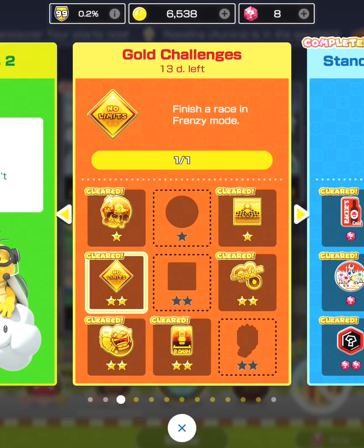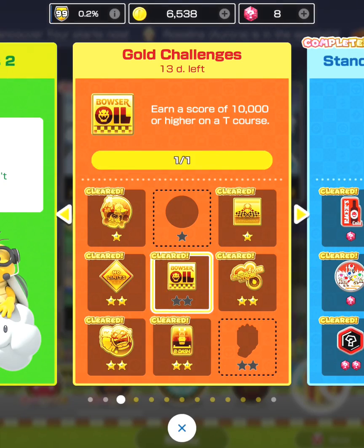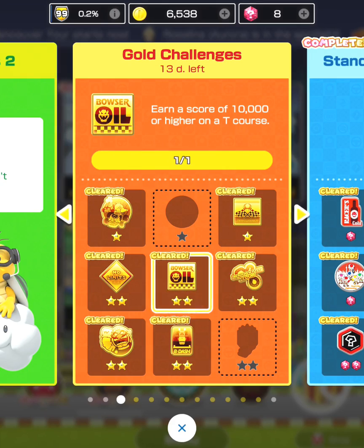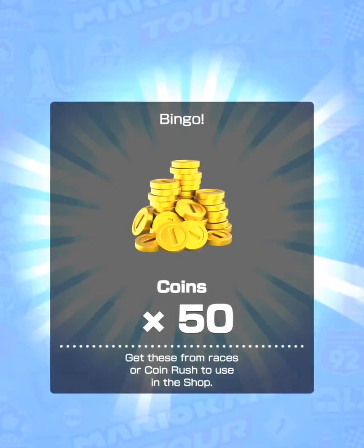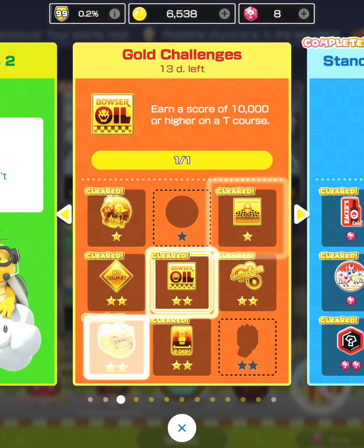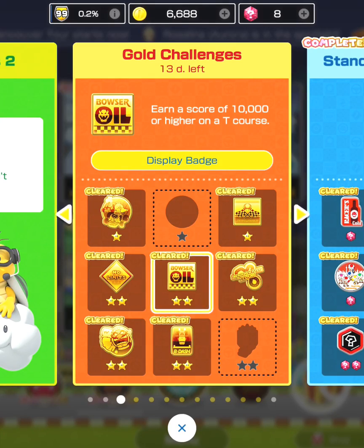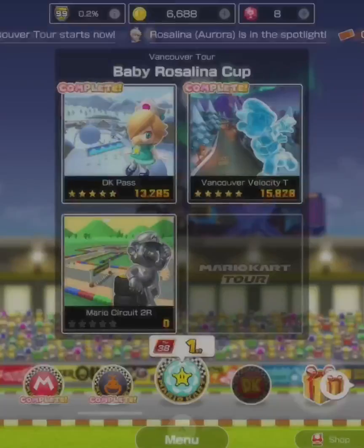Here are my rewards for a bingo. I unlocked the challenge to earn a score of 10,000 or higher on a T course — that was a gold challenge I completed. That gives me another three in a row for a bingo and going diagonal, which is pretty good.